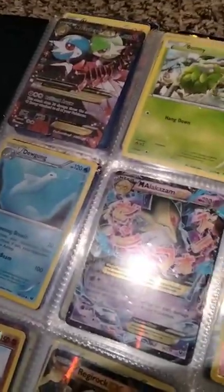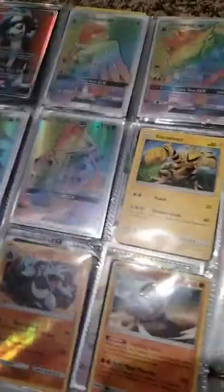Evolutions - the Group of Charizard! And then Sun and Moon promos. Sun and Moon base set - oh yeah, that's a Rainbow Bewear! Yeah, Secret Rare Bewear. Then we go on to Guardians Rising, more rainbows. And then Burning Shadows, the Krokorok. Shining Legends.